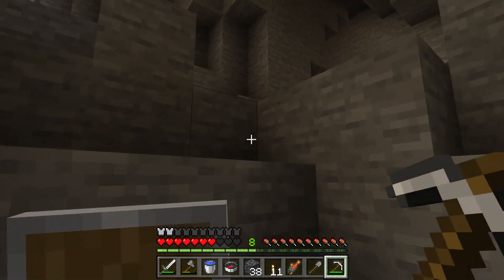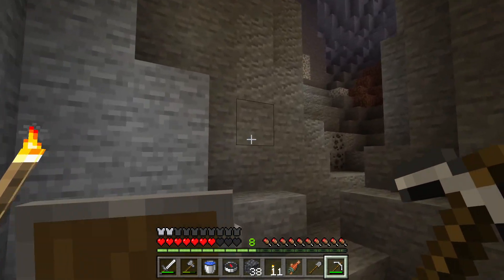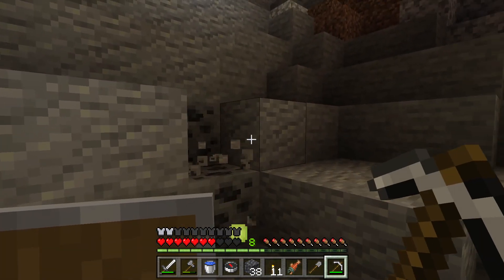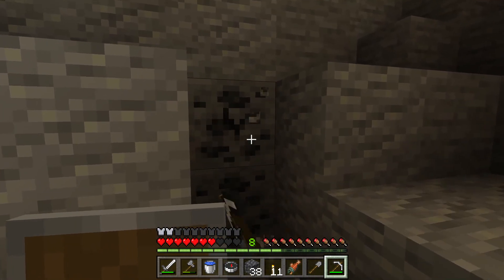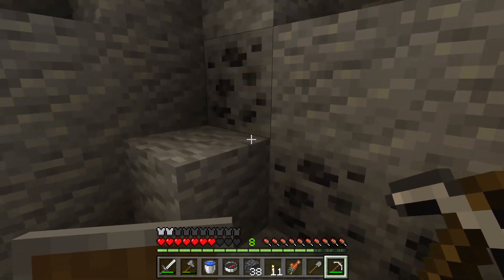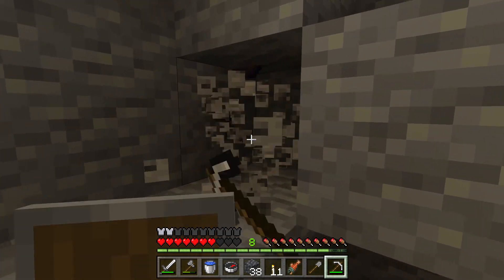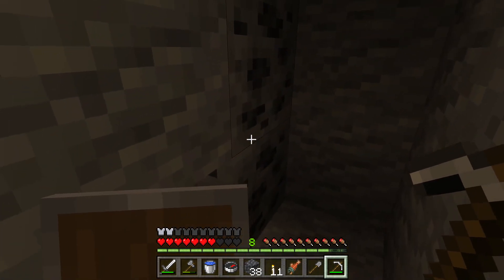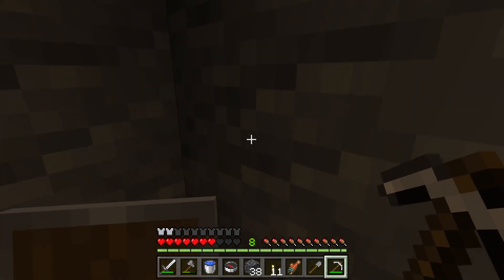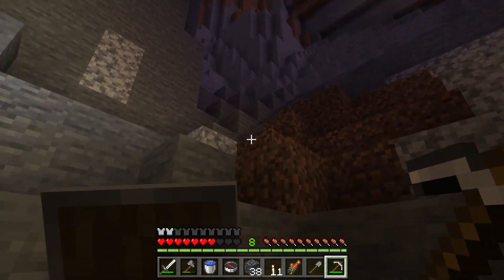We want to be able to get back to the starter base, because we want the various outposts we build to have some kind of relationship with that base. Who knows — maybe at some point we can build a road that connects them, or set up caravan paths to transfer things. Okay, it is getting dark.